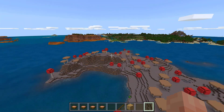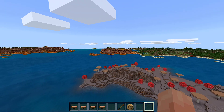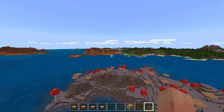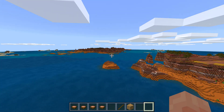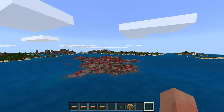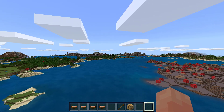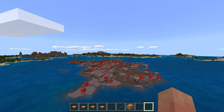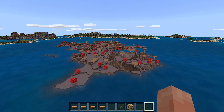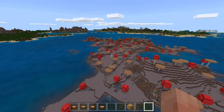It's a pretty good size. The other thing that's kind of interesting is we've got some mesa biomes nearby the mushroom island, and there's some regular grasslands and forests as well. So it's a really good seed right here, and this is a decent sized island.